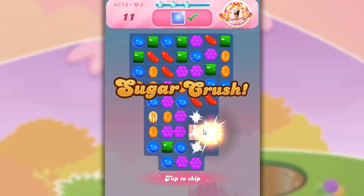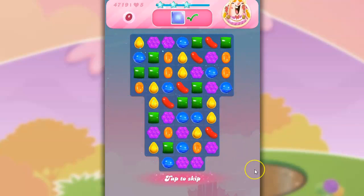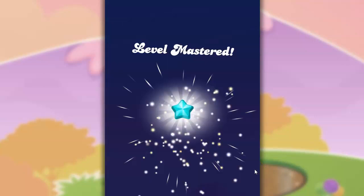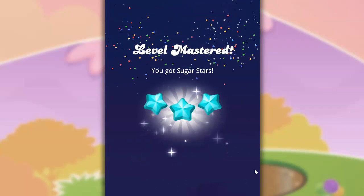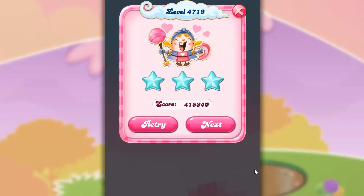Loved that level. That was fun. That wrapped-wrapped combo, though — that's helpful. And remember, I used that color bomb fairly early instead of holding on to it, and I think that really helps the board when you concentrate those colors down.